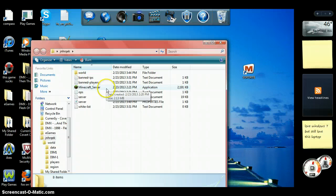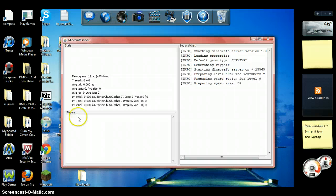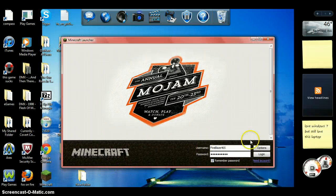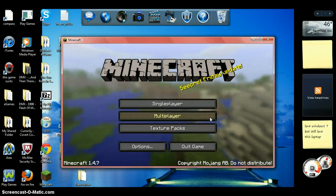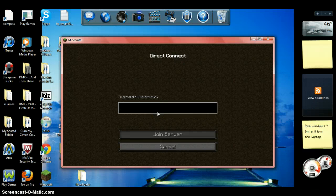So once you open up your Minecraft server, close that. And now I'm going to go into Minecraft. Once you've done that, you're going to type in your IP address — it's going to be 192.168.1.whatever.